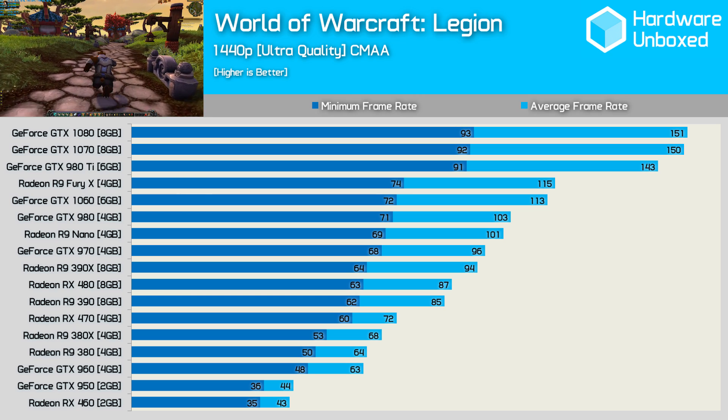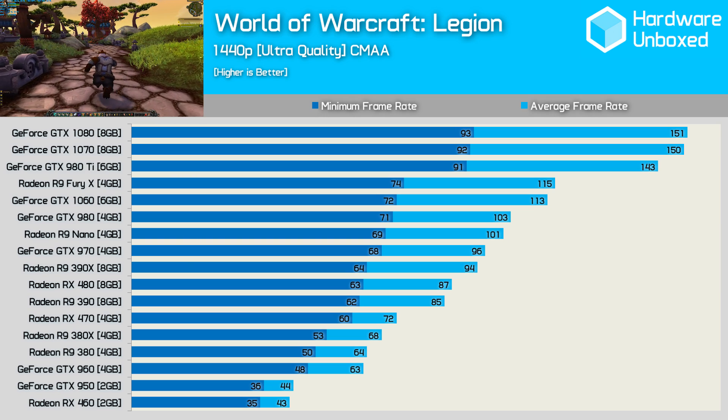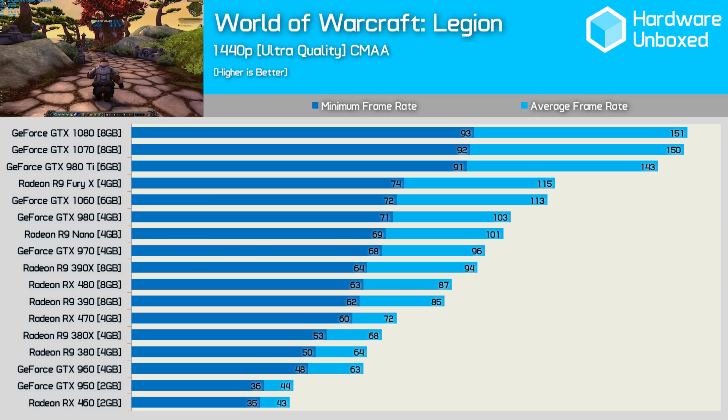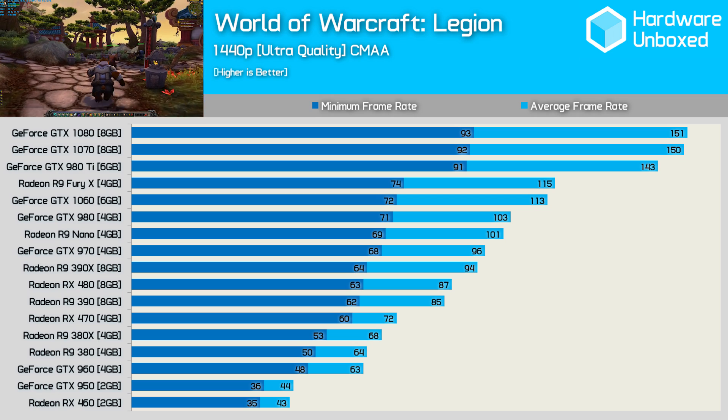Increasing the resolution to 1440p, we find that the RX 460 and GTX 950 drop down to around 40 FPS on average, which is still playable, though input lag is now noticeable. Jumping up to the GTX 960 and R9 380, we find a very smooth 60-plus frames per second on average.